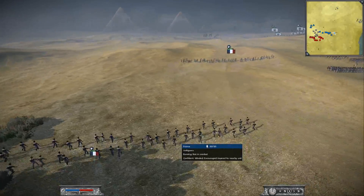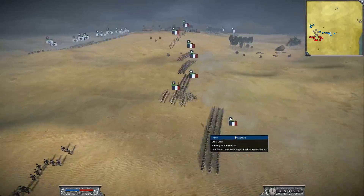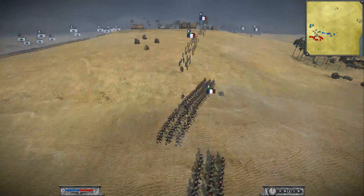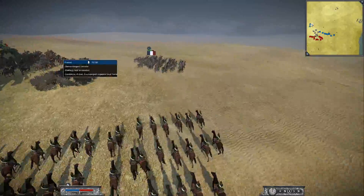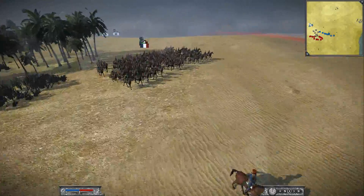Let's give a look at my French army. I have 4 units of the Voltigeurs, 2 units of the Old Guard, 2 units of the Young Guard — it's a pretty elite army. And my cavalry is composed of 1 unit of Dragoons, 1 unit of the Hussars, and 1 unit of Lancers.